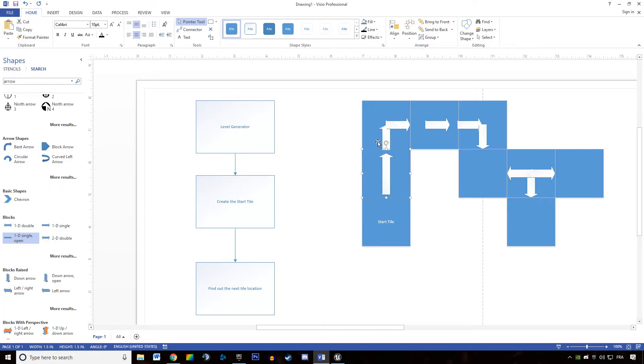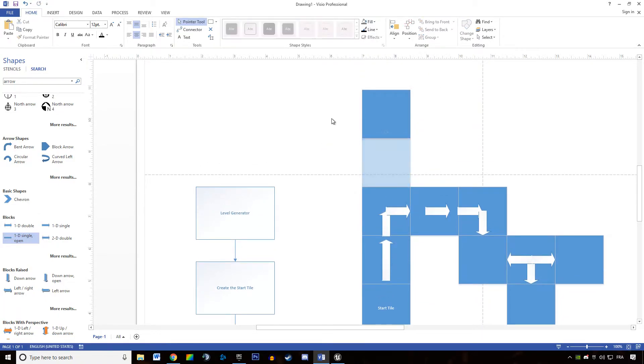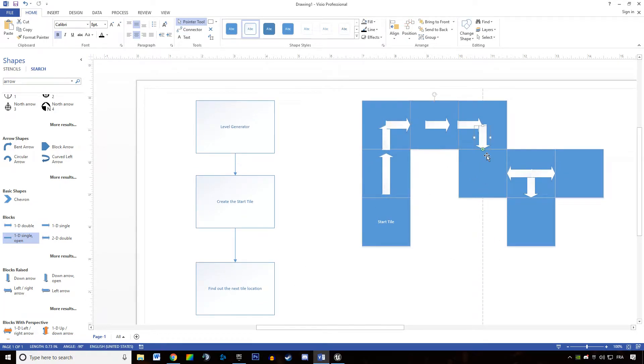There are rules that prevent the generator from making a corridor in a certain way. Or you can set up rules to force the generator to build a corridor in a specific direction. These rules are going to be set up in the step where we find out the next tile location. The generator plugs tiles together and knows which tiles are connected to which cardinal points — for instance, this tile goes south to north, this one south to east, this one east to west. We are going to need at least one tile of each type.